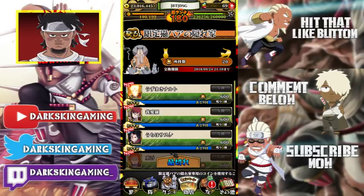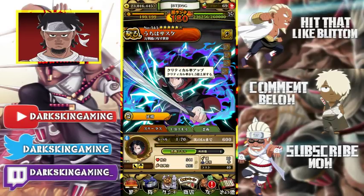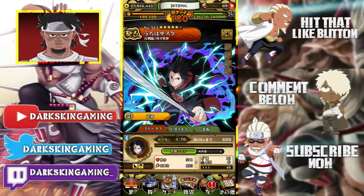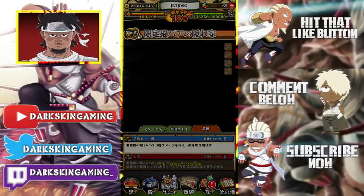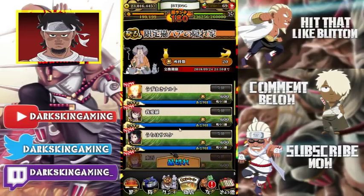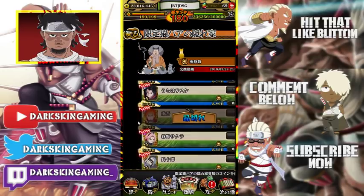Same thing with week one KCM Naruto — it's not worth it because we have Onbook Kakashi now. Taka Sasuke is not that good either; all his abilities are crit. He has really high damage, but he's not out-damaging a lot of the Body units that are out today, so there's no reason to go for him.